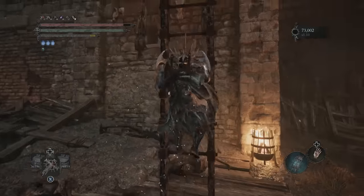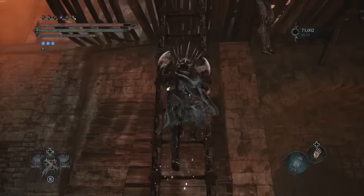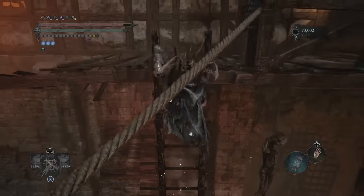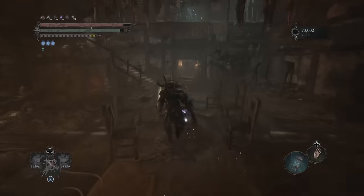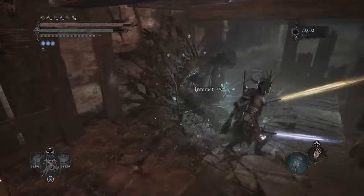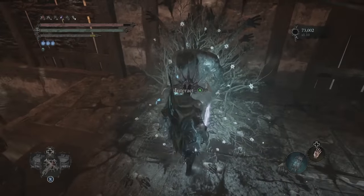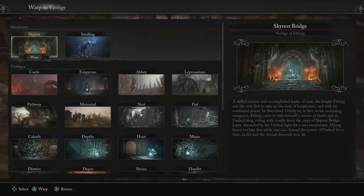It can be a bit glitchy sometimes — the stone might disappear from your inventory, but to get it back just rest at a vestige. Also, I've heard that having this stone in your inventory when you rest at a vestige gives you some other special buffs, though I can't fully confirm that yet.